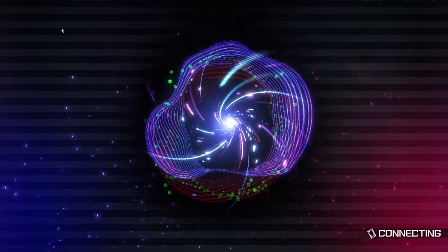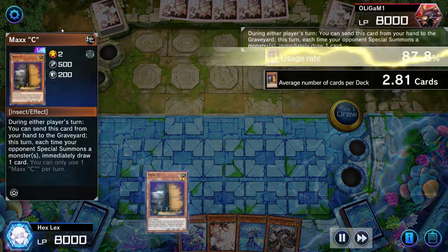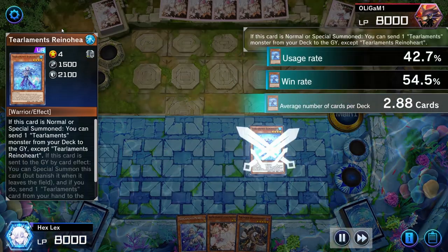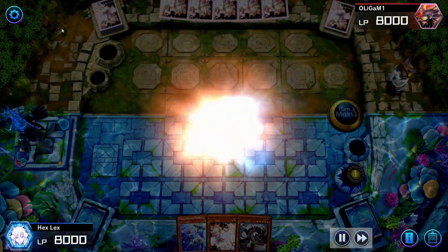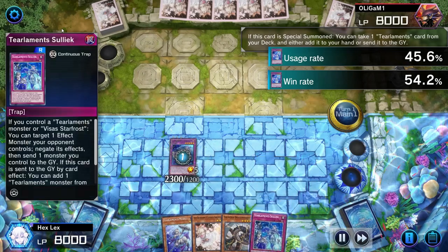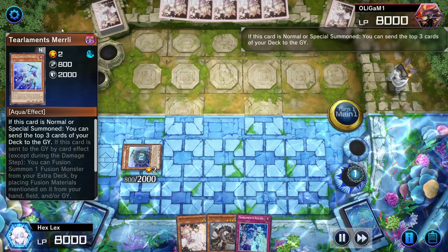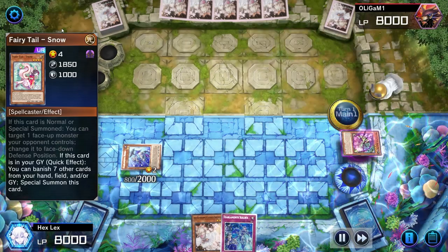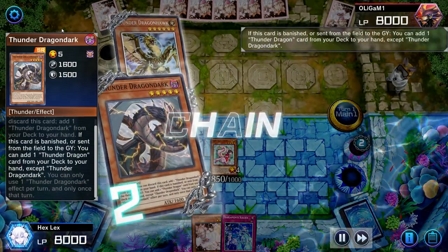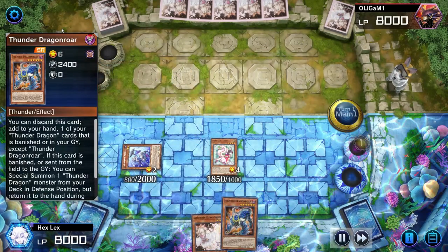Let's start off with a game against Sky Strikers. It's been a minute since I've played against this deck in particular. We're going to be taking the first turn here, opening pretty well. Ignore the Max C that I threw out during my draw phase — that was definitely a misclick on my part. What happened, and this happens sometimes, is I'll lose the coin flip, look away from my screen, assume I'm going second, see a Max C in my opening hand, and immediately throw it out during the draw phase, only to realize they actually let me go first. Not a huge deal.